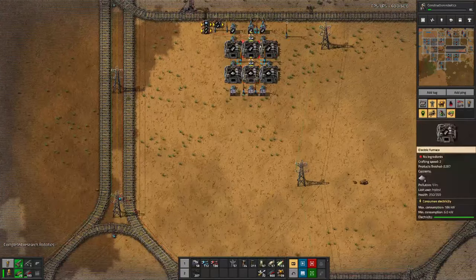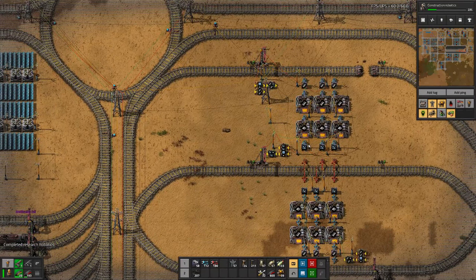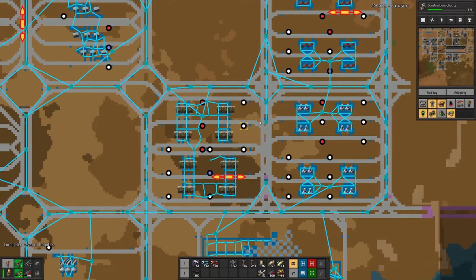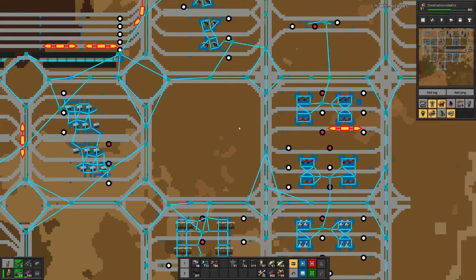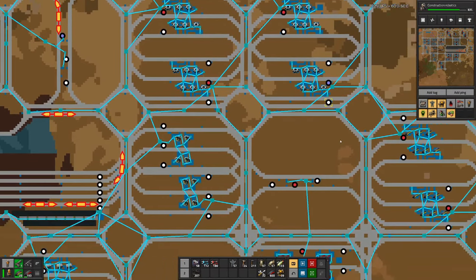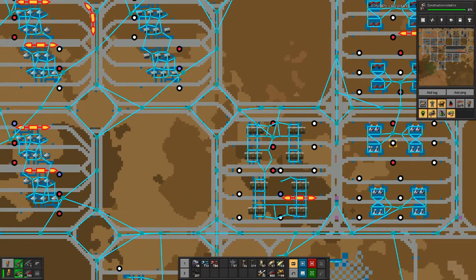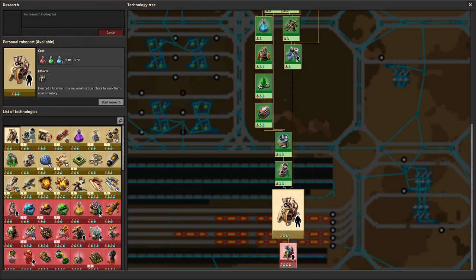We still have a bit of steel left here, but then we can also switch over to the new one. There are a few more setups — the walls we can move on up with a new setup, then we can have the red ammunition production also maybe moved over to here, and then military science and all the other science.